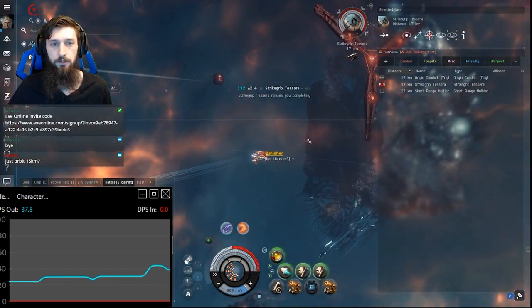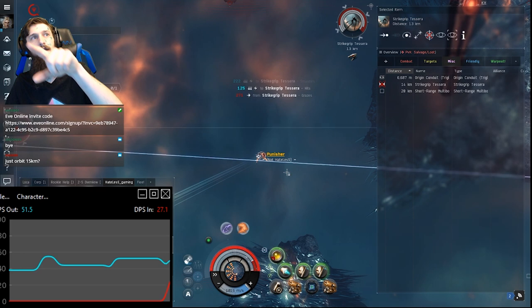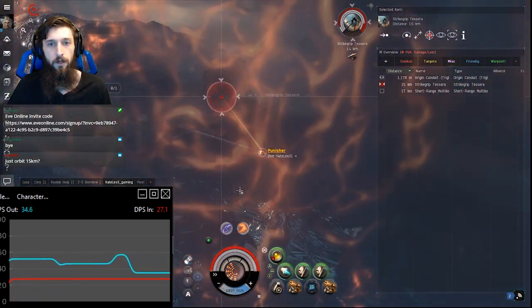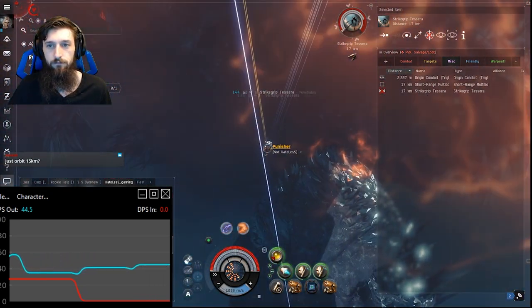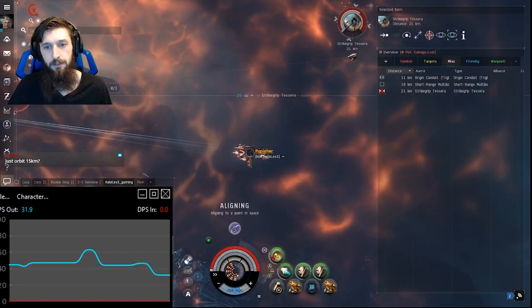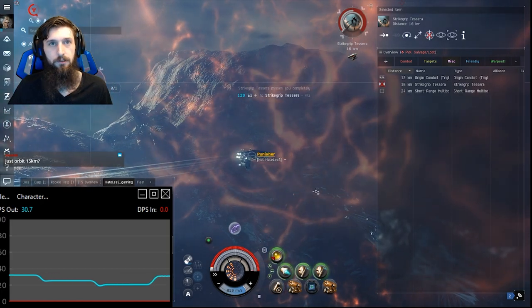You can't just orbit at 15 — if you do that he'll push you out. What happens is he chases you and you end up flying off in one direction, ending up outside of the grid. The only way back from outside the grid would be to fly at him, and that would kill you. So if you orbit at 15 he'll just push you right out, which is scarier than manually piloting. You have to manually pilot this one — there's not really a solid alternative.